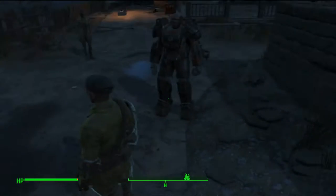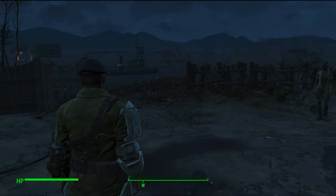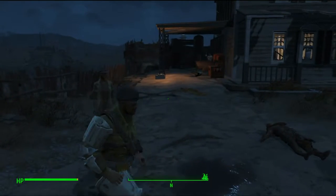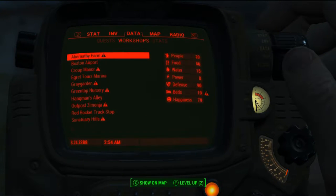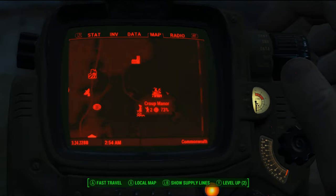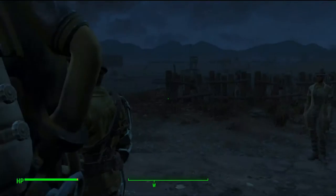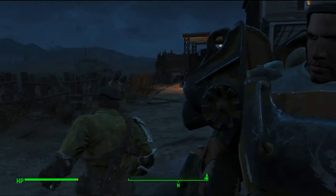This is Manny of the Wastes with another Fallout 4 tip. Today we're talking advanced settlement defense. So this is Coop Manor. It's in the red zone — it's a pretty hostile place. You'll get it fairly later in the game.